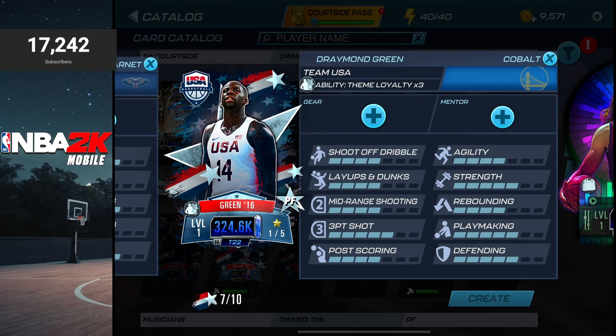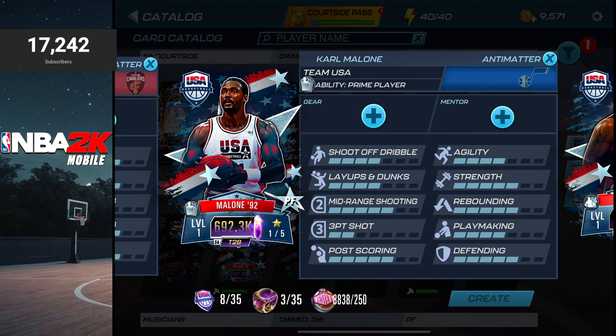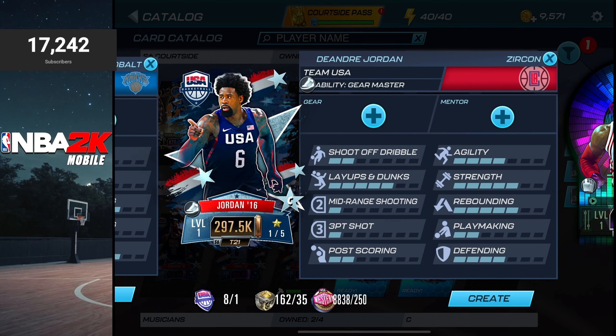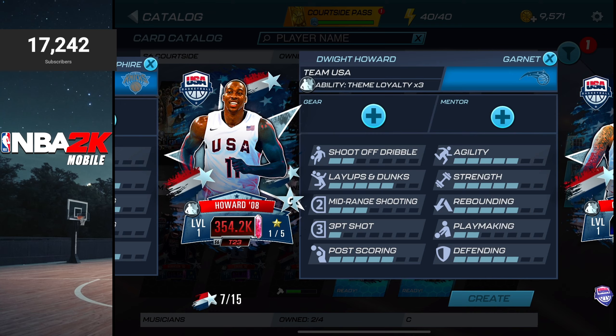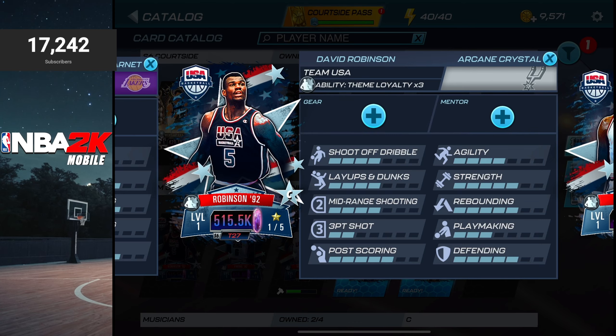For power forward, you can go for Draymond Green who's also craftable with head-to-head collectibles, Anthony Davis, Purple Sapphire Carlos Boozer, Anti-Matter Karl Malone who was the event reward last week, and if you were able to get the pack exclusive LeBron James, that's another great option. For center, DeAndre Jordan is very simple to craft with just one collectible; Tyson Chandler is easy too at two collectibles; Dwight Howard is very easy to craft if you play head-to-head — win five games to craft him; Purple Sapphire Patrick Ewing; and RK Crystal David Robinson.